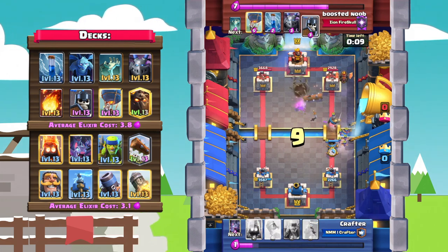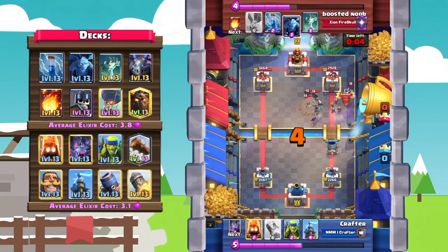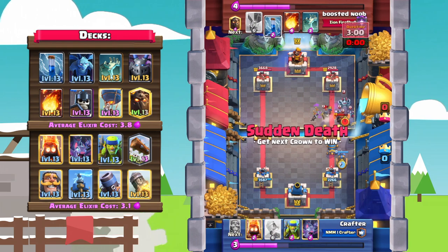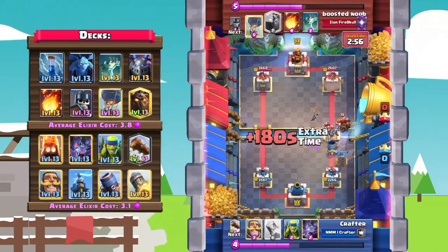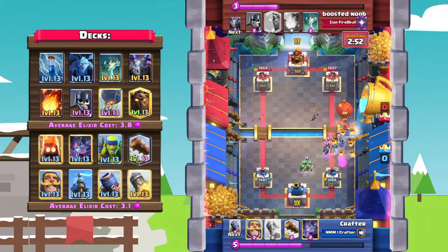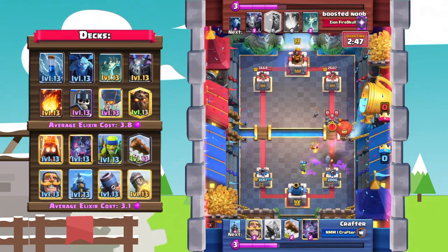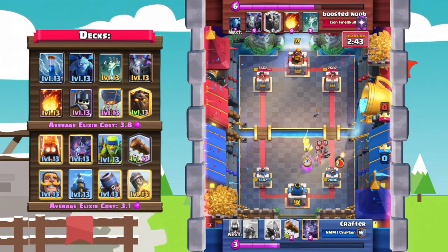Crafter goes in with a knight offensively and an offensive mortar as well — the knight will take out those guards. He gets some fire spirits onto those minions, but a predictive zap takes out those fire spirits really well played. But rocket comes down — no push anymore — and he's not going to be connecting onto that tower. Really clutch rocket right there.